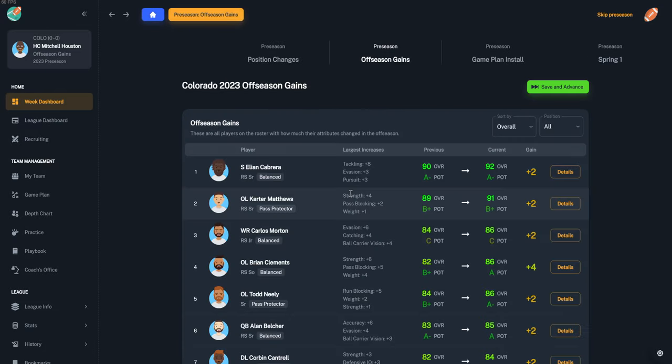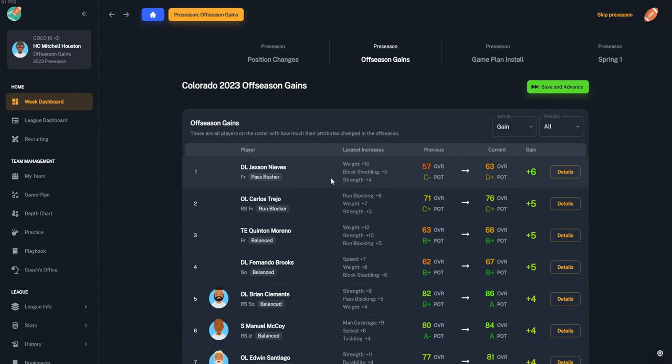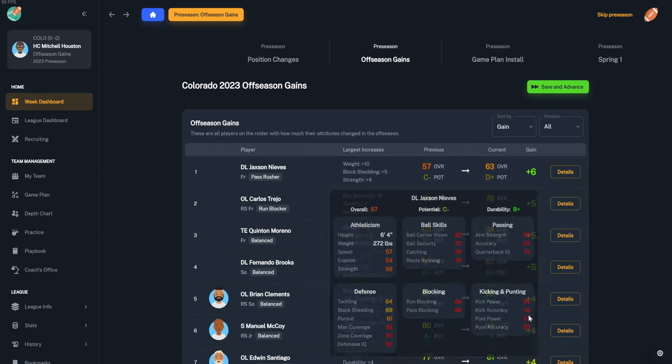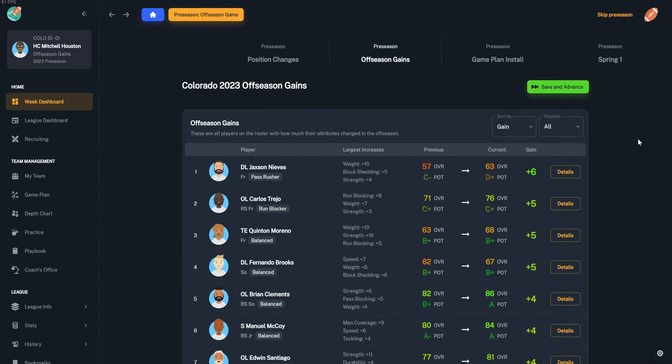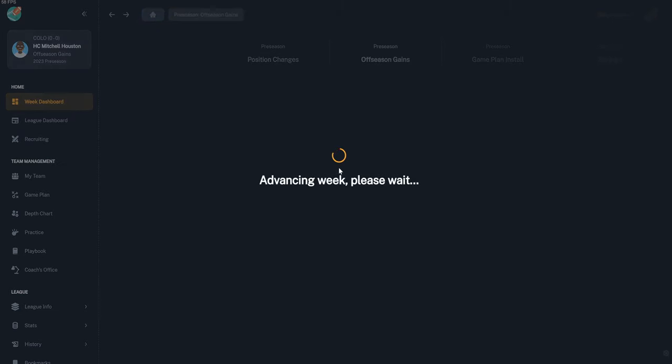Now we'll go to offseason gains to see what kind of ratings bumped up. Since we're at a school with a low facility ranking and coaches that aren't the best at training, our ratings boost is probably not as high as some other places — our best gain was a six. As our school and coaches develop, we'll be able to get higher boosts.